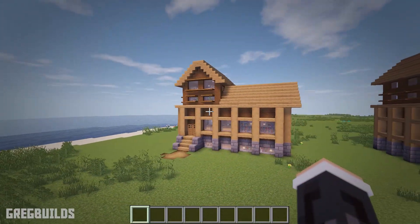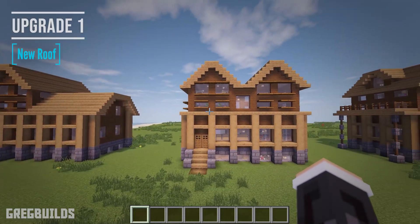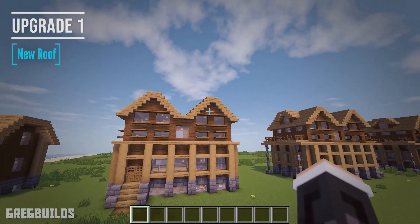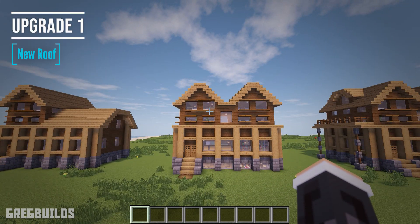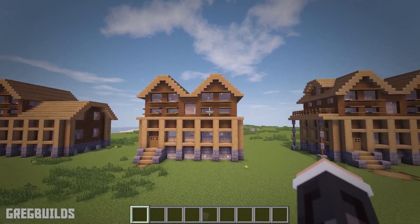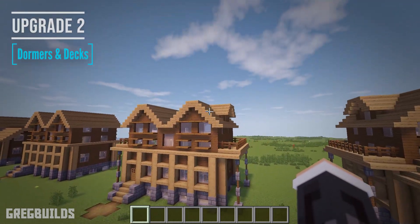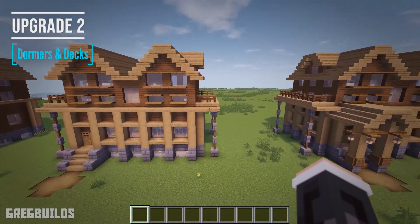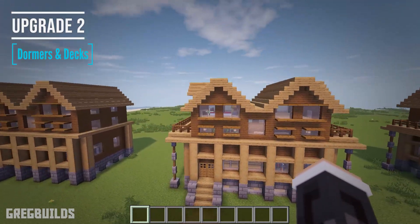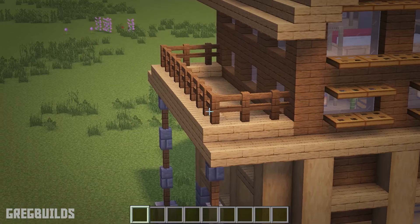The first upgrade or modification I added in was a second peaked roof. This will add additional space up along the third level of the house, and by adding in the second peak, it makes the top of the house super symmetrical. For the second upgrade, I added in dormers to the side of the upper peaks. Then I added in side decks to either side, and I also added in support pillars. I kind of like how these have a spruce fence post and stone brick wall sections.